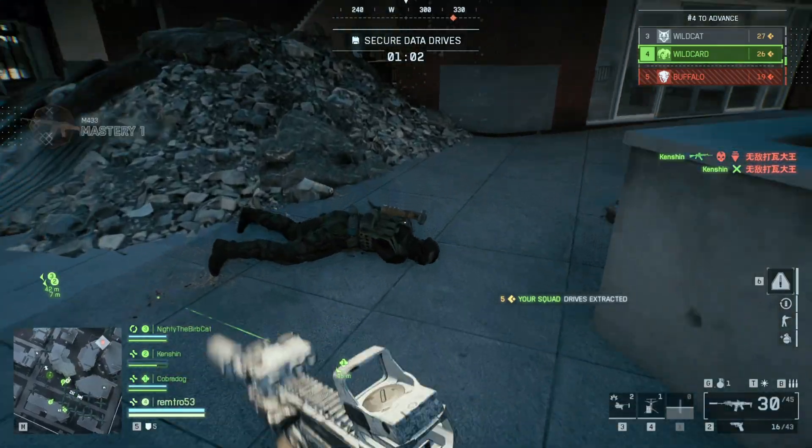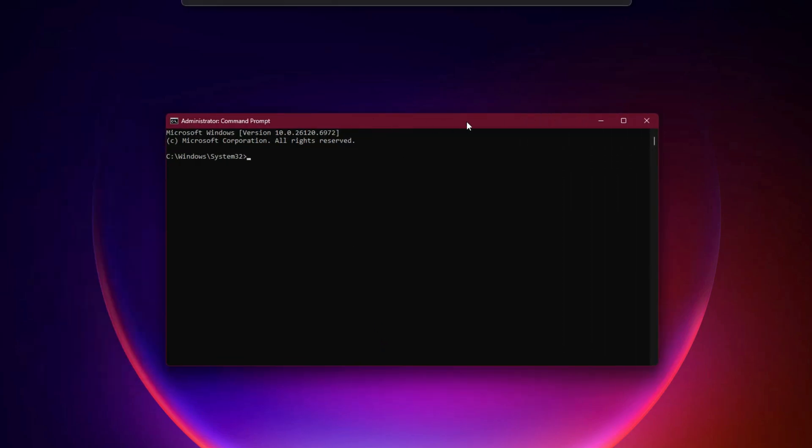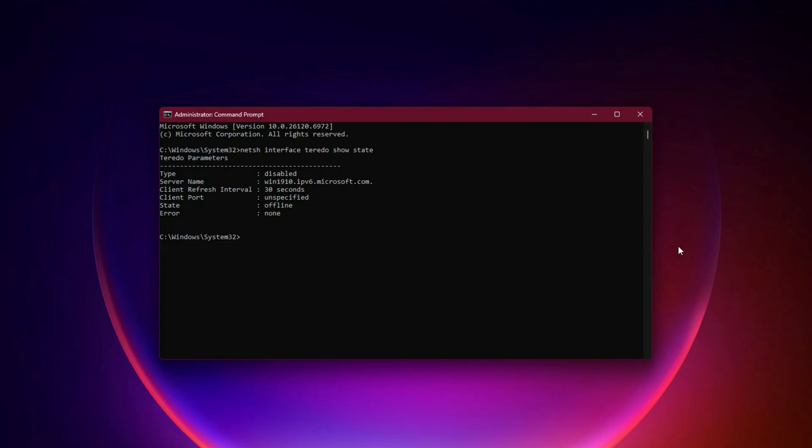Fix: Force NAT type Open. If you still face joining issues, your NAT might be strict or moderate. Open Command Prompt and run: netsh interface teredo show state. If it says offline, run: netsh interface teredo set state type=enterpriseclient. Restart, then check your NAT again. You can also enable UPnP in your router's admin page to automatically open required ports.